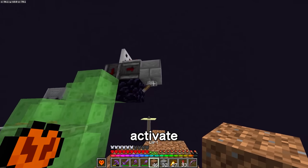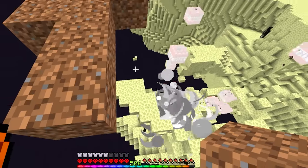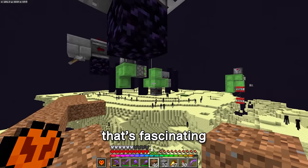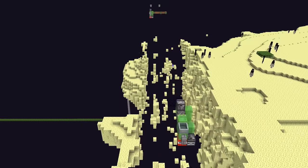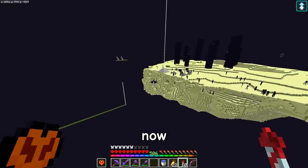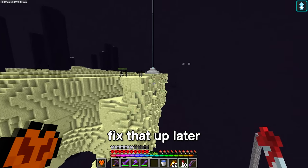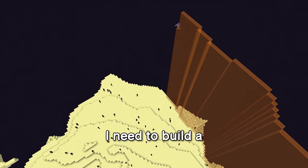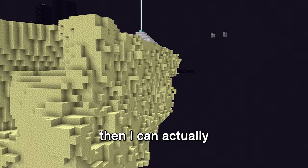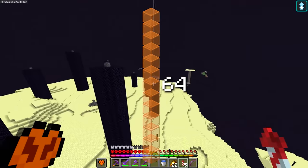This obviously looks pretty terrible, but I'm gonna need to fix that up later because first I need to build a massive glass border around the whole island so that I know what this edge is gonna look like. Then I can actually fix it. And this glass border is going to be 64 blocks tall.